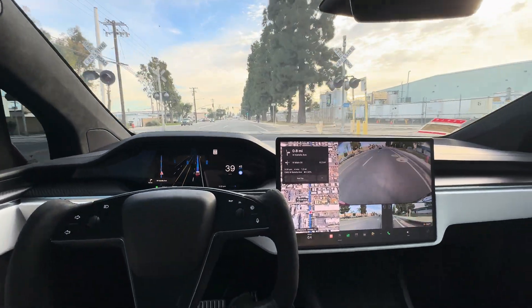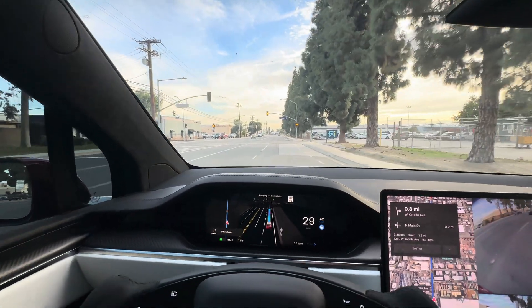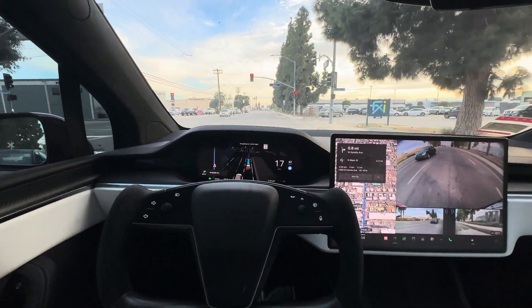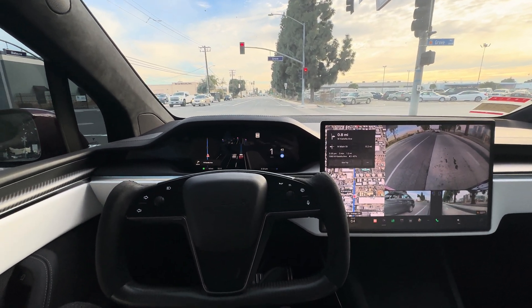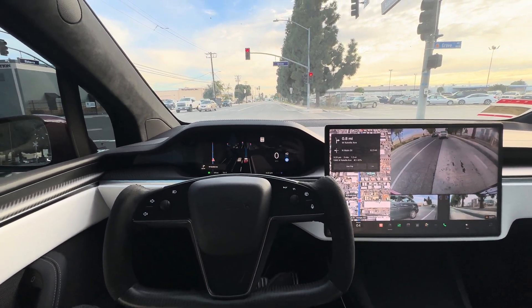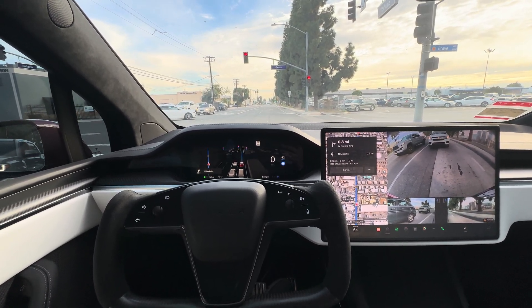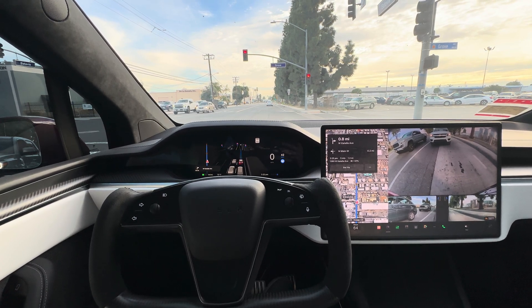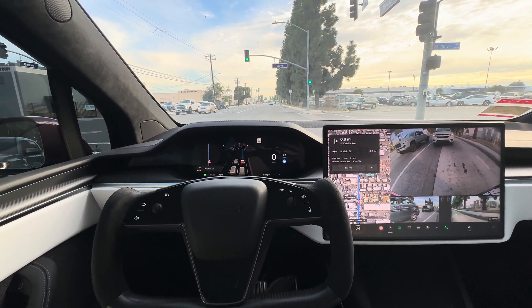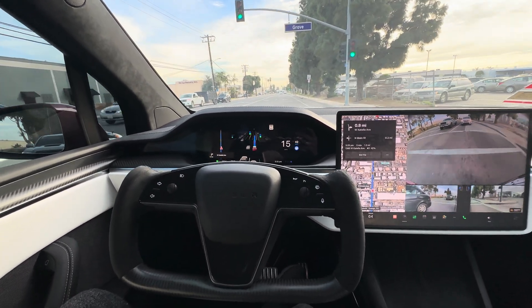Here's a railway crossing. Light turned yellow — it did read that fairly early, so it applied the regenerative braking. I didn't feel the brake pull, so it didn't panic brake this time for that yellow light. Good observation. It will go through the intersection at yellow even at the last minute, so it's not going to panic like it used to.